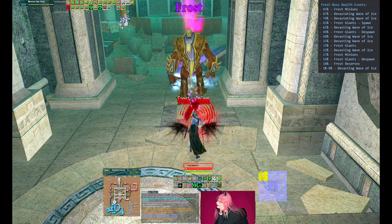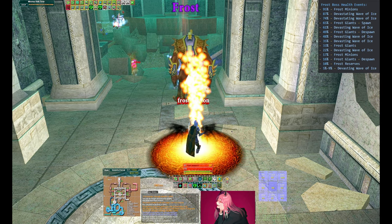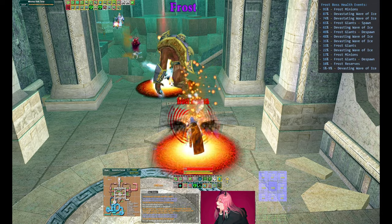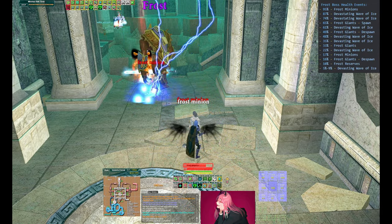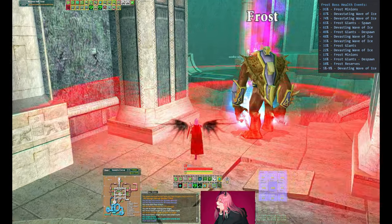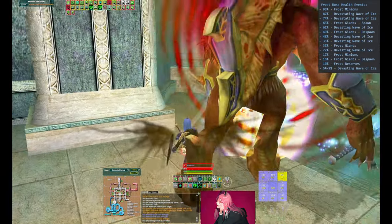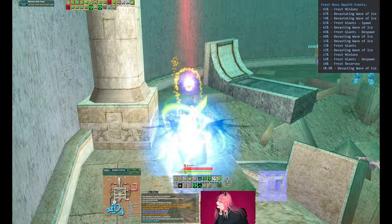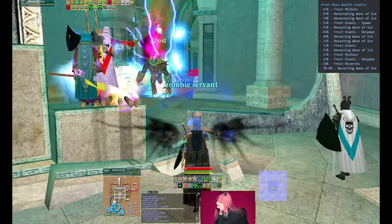The last mechanic Frost is going to do is call in another wave of red spawns called the Frost Reserves. These cannot be Mez'd, and the second he does that he's also going to cast a PBAE. You'll see both tanks immediately run towards the group. This now becomes a DPS race — all DPS will focus the boss down, hopefully before Frost and any of his minions reach the group.